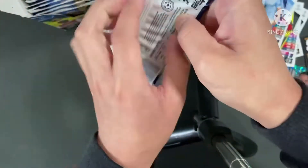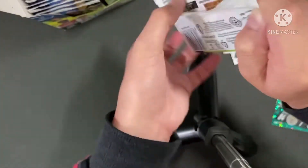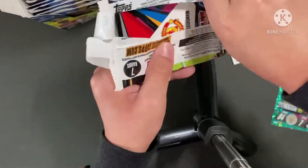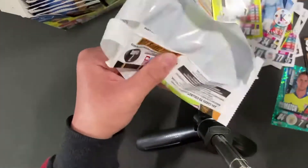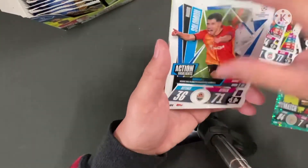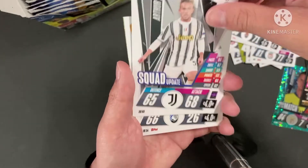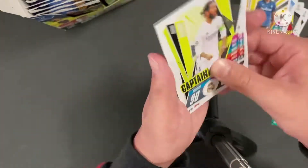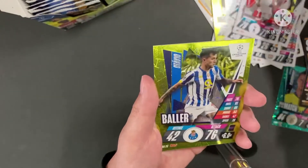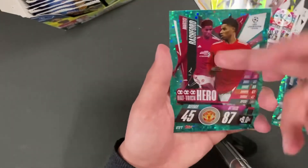Next pack. Come on, get some lucky stuff. Man United forward — does Rashford have a signature style? I forgot. So we have Solomon Action Highlights, first action, Squad Update, Time to Shine, Ramos Captain, Sissoko Top Speed Talent, nice. Ativalu Baller. And a Rashford Hattrick Hero out of 3. Nice.